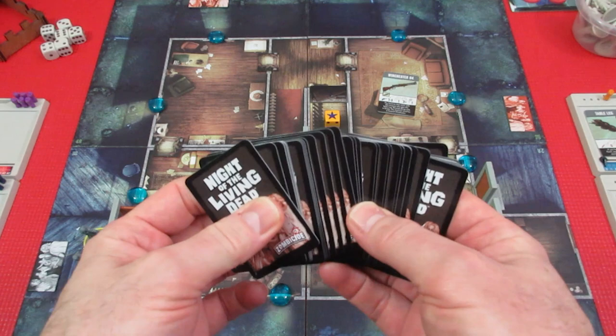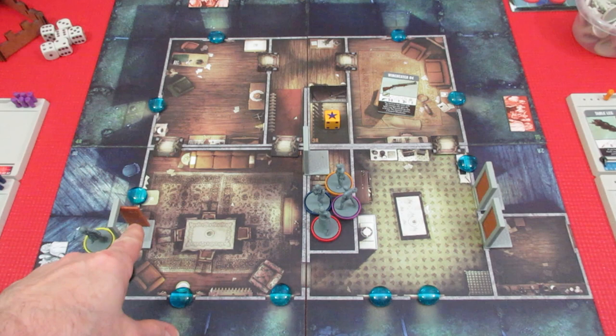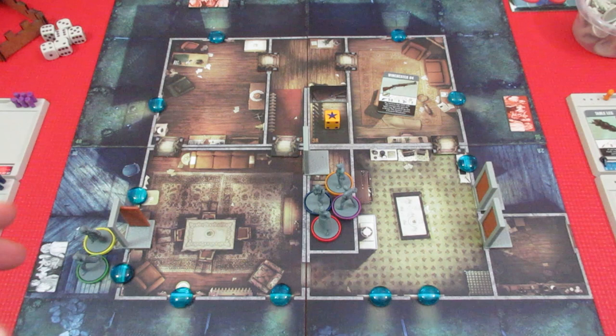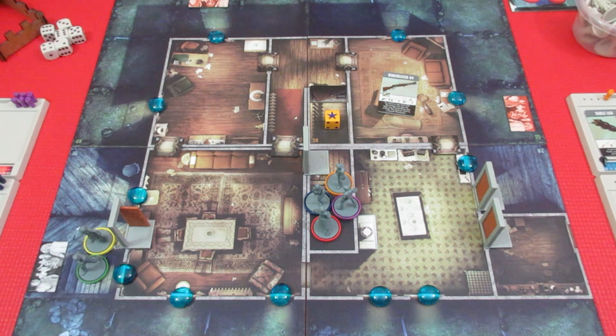We have this huge shuffled Night of the Living Dead deck, which is basically the spawn deck. There are three spawn points in this scenario: one over here, one at the top, and one at the side. Zombies can go right through open windows — they just crawl in — and through open doors. If the door is closed, regular ghouls can't go through, but they can go through open windows. Breakers, when they activate, will smash open doors and tear down barricades — they won't move afterwards, but they'll destroy anything in their zone. There are six double-sided panels in this game and ten scenes, essentially going through the entire movie.